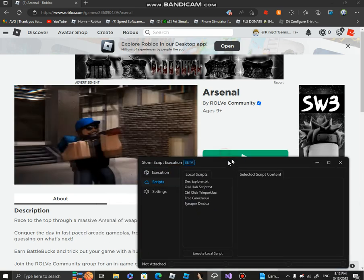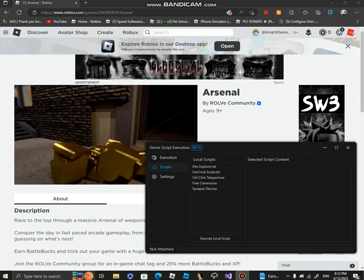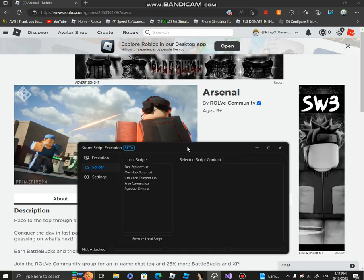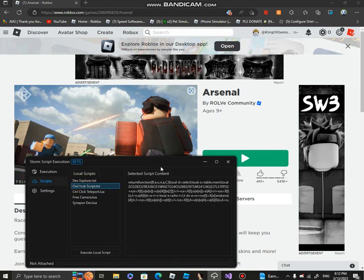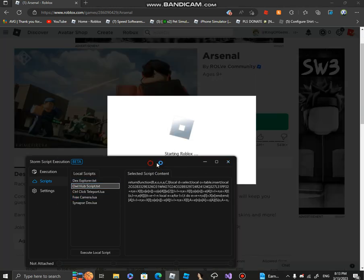Anyways, let's get started. You want to go download Storm — you can download any version but I recommend Storm v1 because it's better. Here we've got Storm open, and I'm going to run Owl Hub. I don't use the loadstring because it lags a bit.